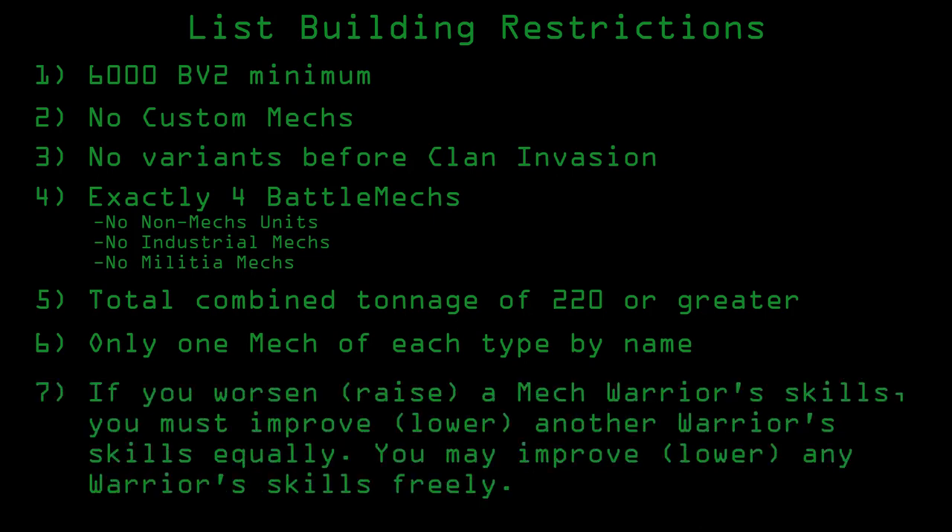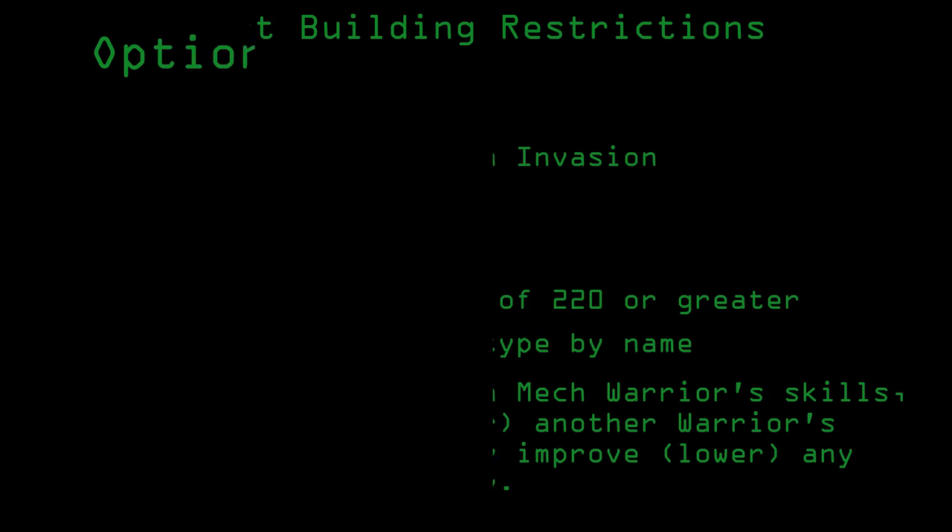Finally, if you worsen a mech warrior's gunnery or piloting skill, you must make another mech warrior's gunnery or piloting better in equal measure. You can freely improve mech warrior gunnery and piloting skills at your leisure. This eliminates the obvious answer of tanking your opponent's stats so that they can never hit anything or pass any of their piloting checks.